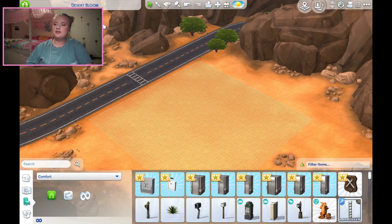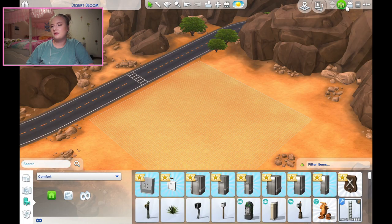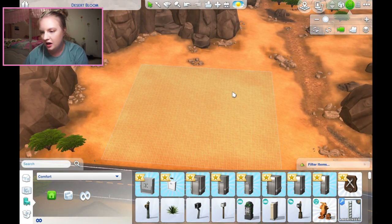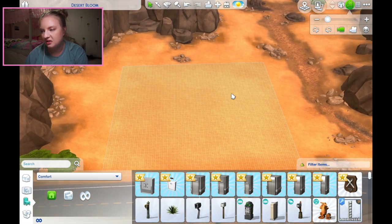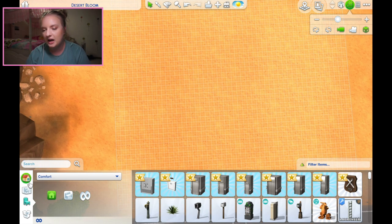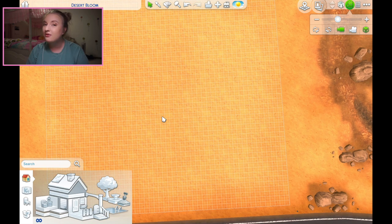Let's just get started. So here we are - this is a 50 by 50 lot in Oasis Springs, the park lot. I figured a 50 by 50 lot is probably the best. This challenge is probably going to be difficult and not perfect because of dimensions in The Sims - you can only build one wall on one tile, you can't do half tiles, and diagonals only go one angle. So this will not be perfect, but it'll be fun.